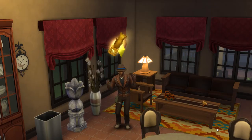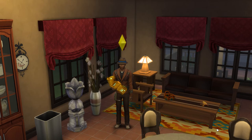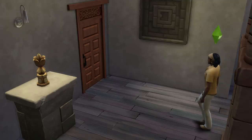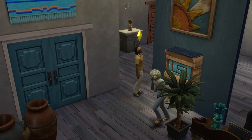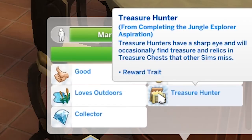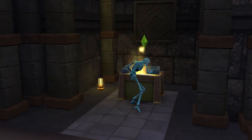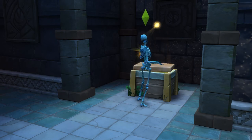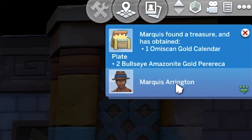Next up is being aware of aspirations. There are two which link to the Jungle Adventure game pack: Archaeology Scholar and Jungle Explorer. The trait from completing Archaeology Scholar mainly helps with your visit to museums, but more importantly, the reward trait from the Jungle Explorer aspiration is called Treasure Hunter and it's very useful. This will increase the value and the amount of treasure from all chests if your sim opens them. Meaning, if you have a group of adventuring sims, make sure your sim with this trait is the one who opens the chests.